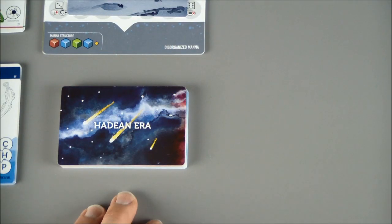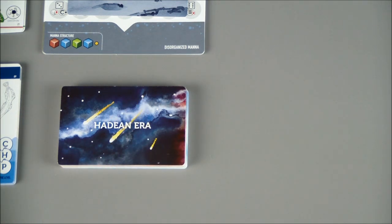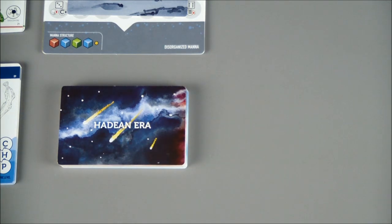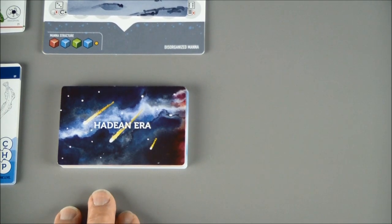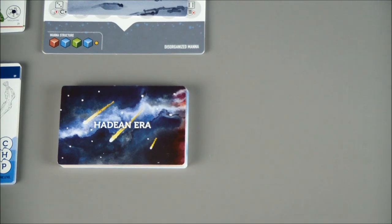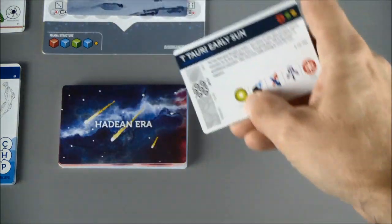At the start of our first round, the first thing we're going to do is draw our first event from the event deck. Right now we're in the Hadean era, which is the part of time when the solar system was still forming. Comets were whizzing around, bombarding planets, seeding them with elements. Also, it's when the Earth's crust was starting to form. Let's see what we get first.